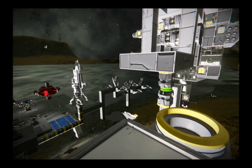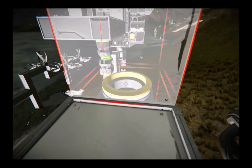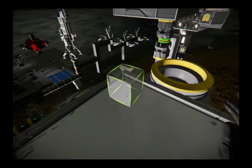So how do we get the maximum payload up to the belt of asteroids around this planet? It's all a bit cheaty in Space Engineers. We've got a base up there, we've got mining to do up there, there's uranium up there. How do we get a nice big payload up there?